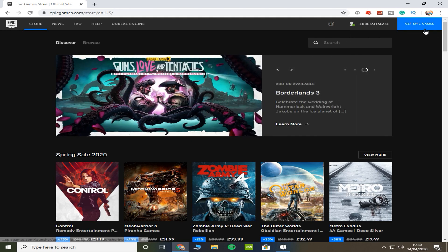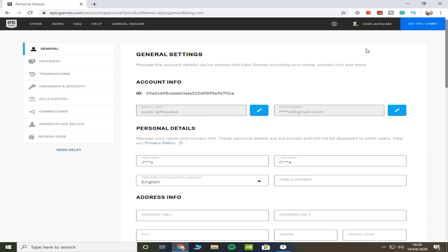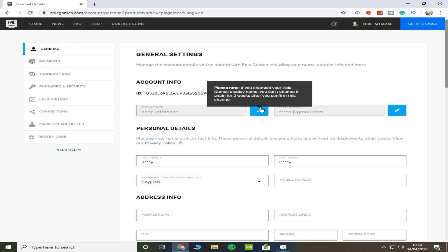I'm going to press on 'Account.' Once we press on Account, as you can see we're here. If you don't get this option — if it says locked, if it's got like a locked key — then you just want to verify your account.